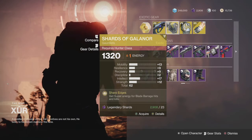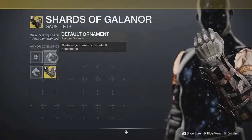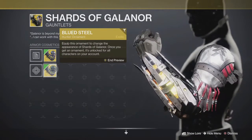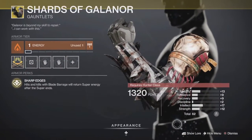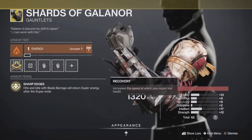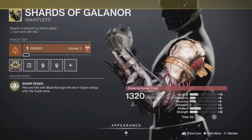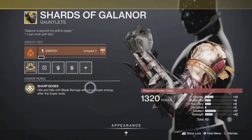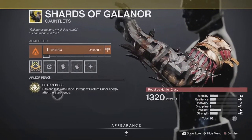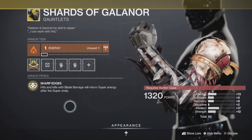For Hunters, Xur has brought the Charge of Galanor. If you don't already have it, it's also got a couple of ornaments. Its overall roll is 62, which is not a bad number. It's got high intellect, which is what you want, decent mobility and resilience. The exotic perk is called Sharp Edges: hits and kills with Blade Barrage will return super energy after the super ends, capping out at about 50 percent — but it's easy to get there.